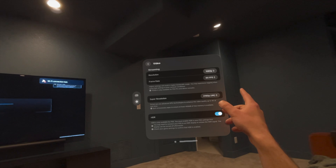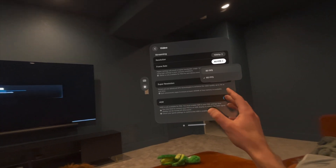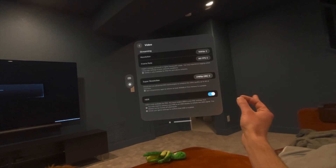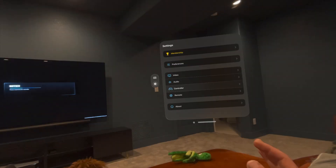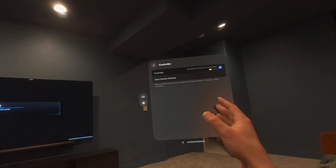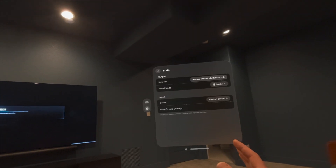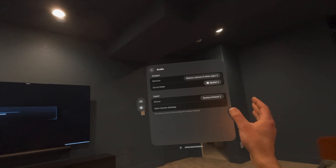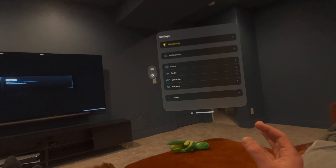For video, we're going to do 1080, 60 frames a second. If you're not paying for this, you're locked at 30 frames and you wouldn't have the option for super resolution. So we're going to put this at 2160, HDR of course. We've got some controller settings here, and then this goes into system settings. For audio, we want sound mode spatial, so that's going to go to the headset rather than headphones or speakers. And there are your settings.